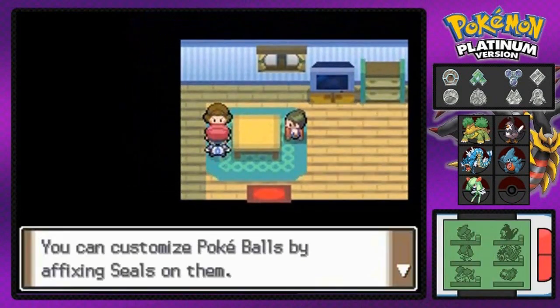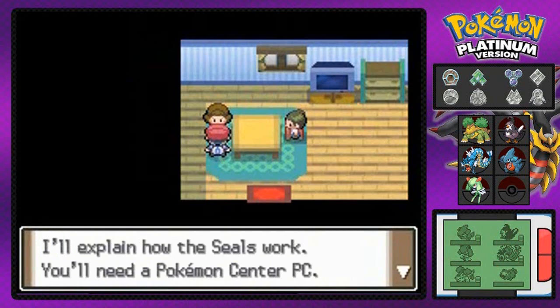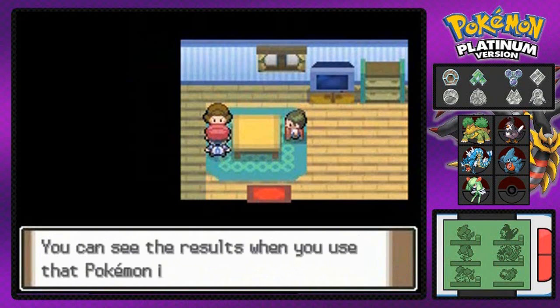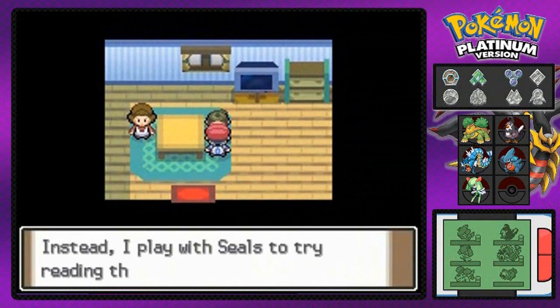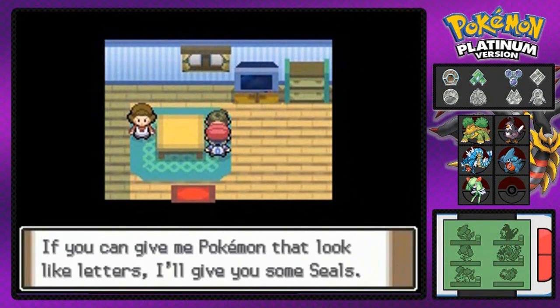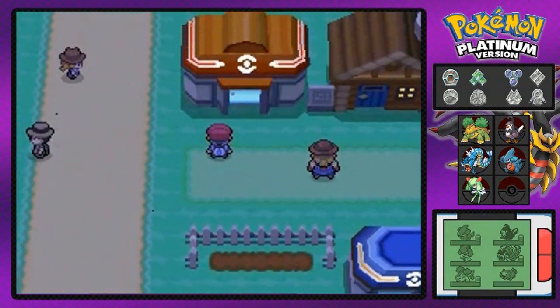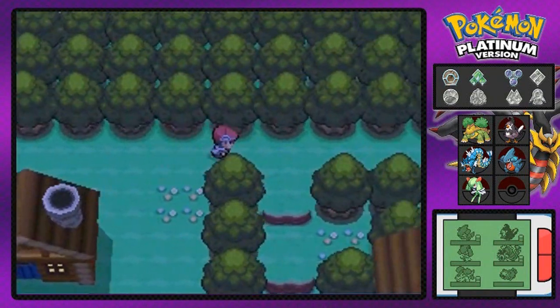There are a couple more houses here. Talk to this person and they'll discuss a seal case. Seals are basically decorations for a Poke Ball — you decorate them as ball capsules in your PC, and when you throw the decorated Poke Ball in battle you can see the decorations as the Pokemon comes out. I probably won't be doing it since I'm focused on the main game, but maybe I'll cover it later.